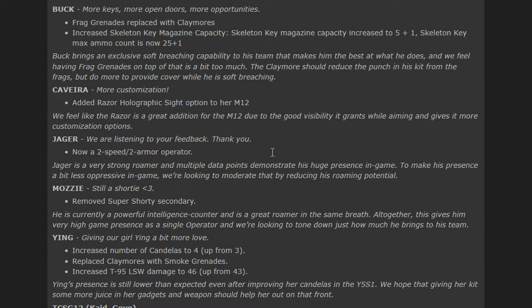Starting off with balancing — Buck: more keys, more open doors, more opportunities. Grenades are replaced with claymores. Skeleton key magazine capacity increased to five plus one. Skeleton key max ammo count is now 25 plus one. Buck brings exclusive soft breaching capability to his team that makes him one of the best at what he does.